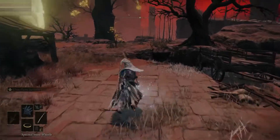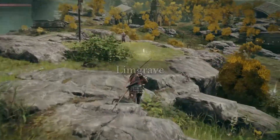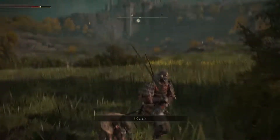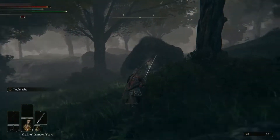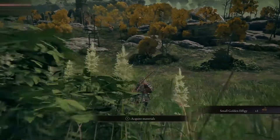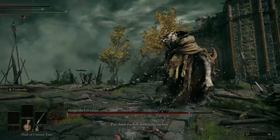Speaking of the opening area, right next to Caelid you have Limgrave, which is green, scenic, and sort of like the Shire, complete with its own discount hobbits — the Demi-humans. Just look at how happy they are. Here, the greens fit the idea of growth and new beginnings, and it's a wonderful, mostly peaceful land for new players to poke their heads out of the ground and take a look around before getting brutally beaten back into place by Margit. Don't worry, you'll get them next time, champ. Or not.